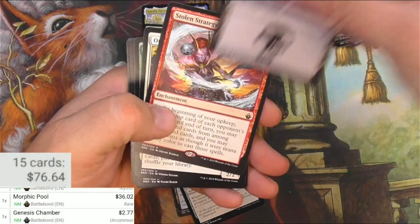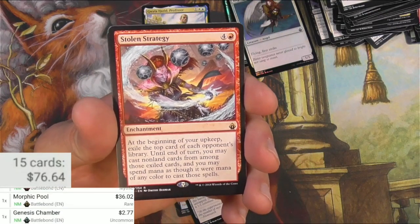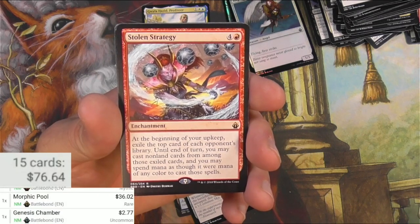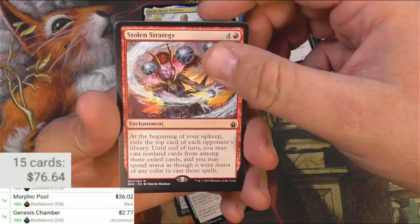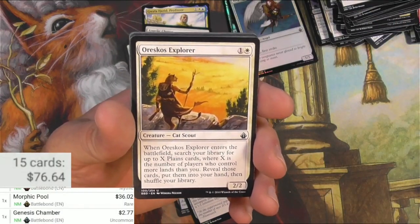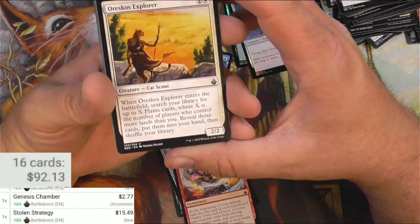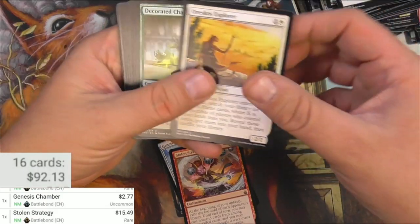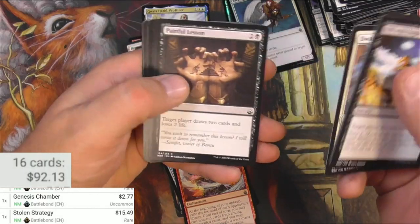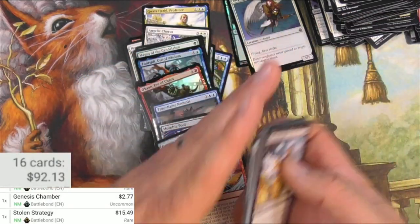Last pack. Warrior, Swamp, Stolen Strategy — for five mana, it's an enchantment. At the beginning of your upkeep, exile the top card of each opponent's library until end of turn; you may cast non-land cards from among those exiled cards and may spend mana as though it were mana of any color to cast those spells. That's pretty solid for Commander — $15.49, so I guess I'm right. Good red card for card advantage. Rest Goes Explorer, Decorated Champion, Nimbus Champion, Fill of Fright, Lightsmith, Dragonfire, Legac, Hatchling, and a Knight Market Guard.